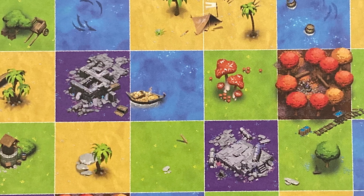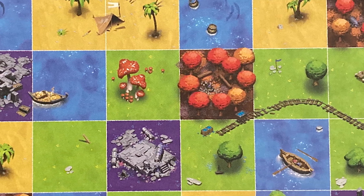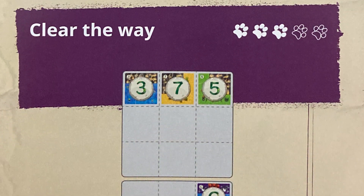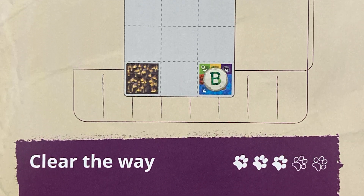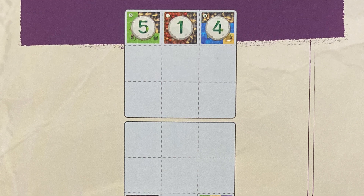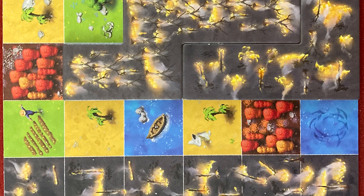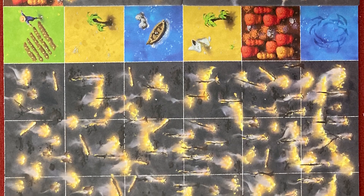Hey everyone, this is Mike from the One Stop Co-op Shop, and today I'm playing Race to the Wrath. This is a solo and cooperative game set in the same universe as the Isle of Cats game, and I'll be doing a double solo playthrough because each play is pretty quick — first with a basic scenario and then with one of the more advanced scenarios to show you the extra rules. Disclaimer: I did get a review copy of this one.